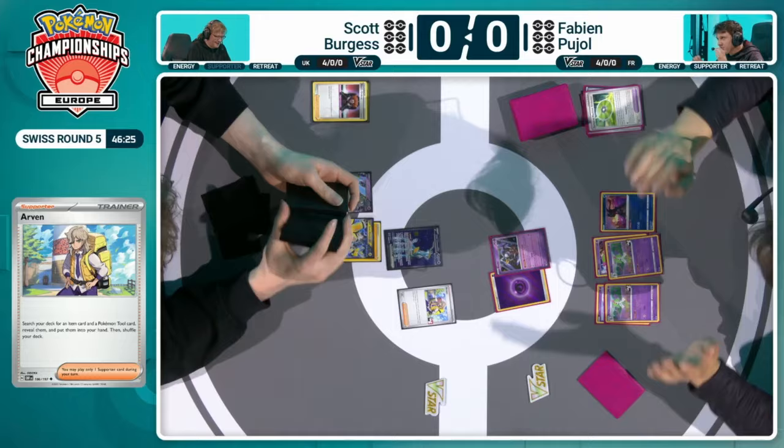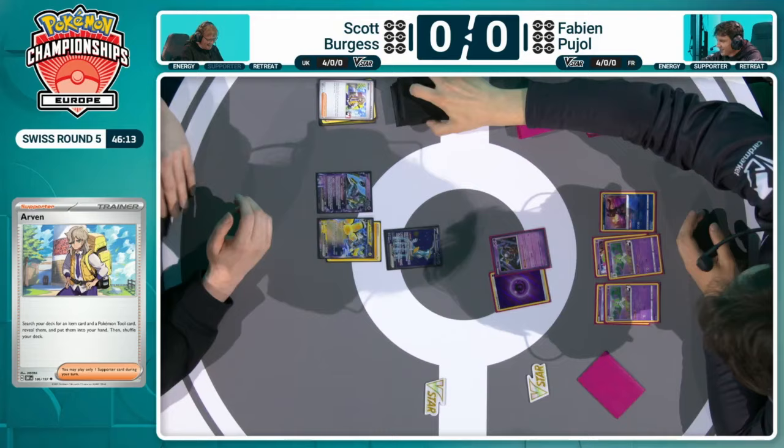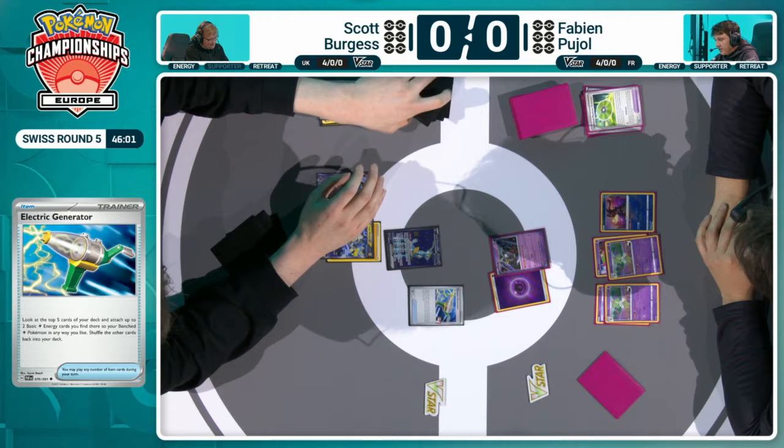There was no energy left in Scott's hand, so I'm wondering whether he's going to just try and power up an Iron Hands and swing with that. The hand is looking quite small. There's the Electric Generator — big first two, three, four cards. No energy there, considering only one energy is on the field of play right now. Bit of a miss there from Scott.